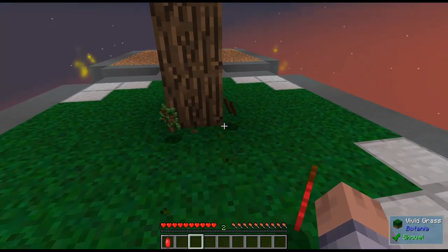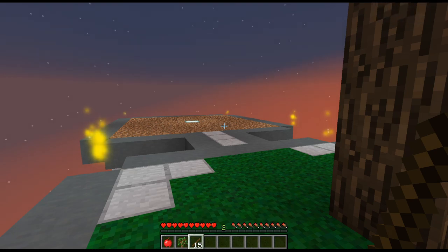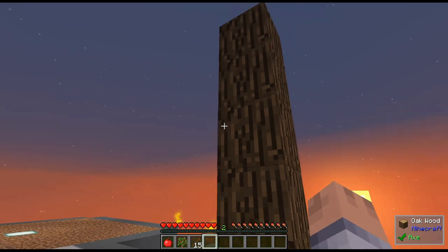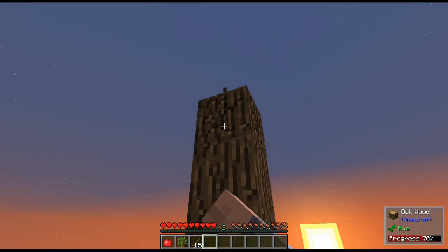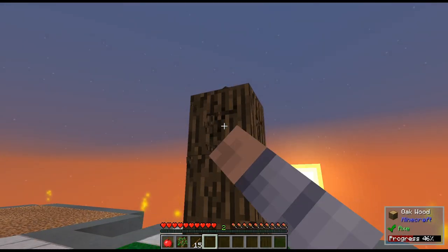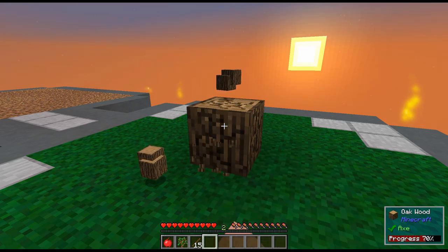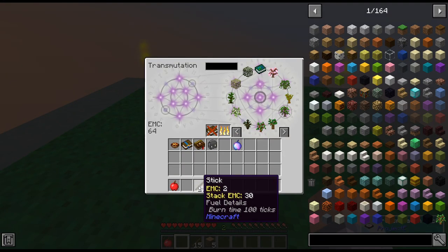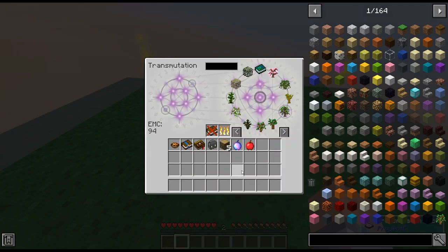Hold V and it breaks them all. It only works on certain things — ore, leaves, grass — because they don't want lumber axes and hammers to become obsolete. So if I hold V on wood nothing happens, I only break one at a time. Let's take this tree down so we can replant it. If I'd lost the sapling I could have just bought one from the transmutation table. Right now only dirt and sticks give you EMC — sticks give two EMC each, wood does not.